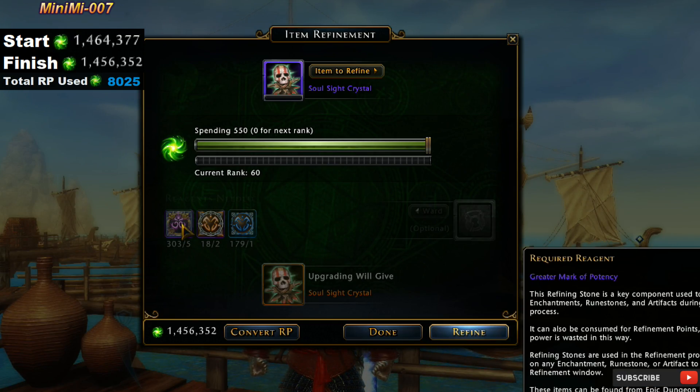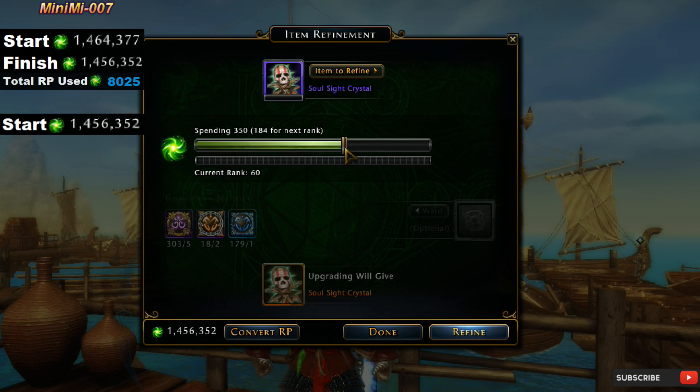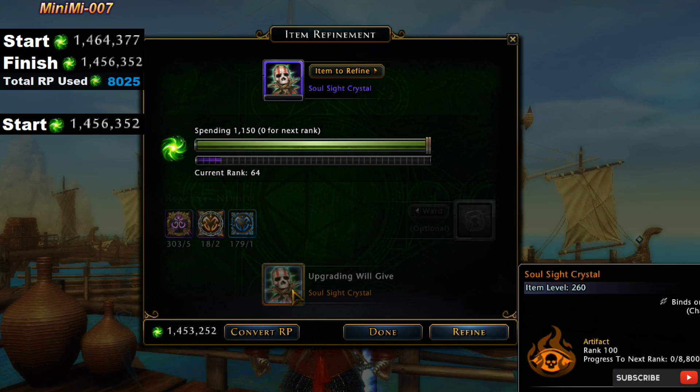To get this artifact from purple all the way to orange — which would be from level 60 to 99 — you're going to need 5 greater marks of potency, 2 superior enchantment stones, 1 greater enchantment stone, and the RP shown above, along with a preservation ward or a bunch of them depending on your luck. Just continue spamming refine like before until you get it all the way to level 99 and it turns into orange.